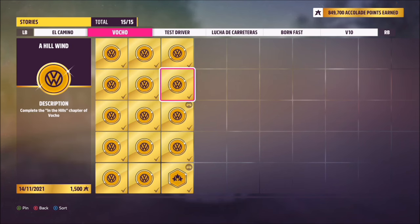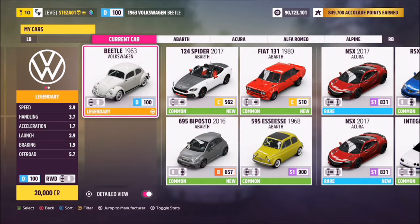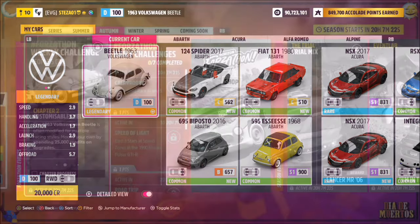To do this, you have to either complete Hill Wind or complete the Desert Queen challenge. Complete one of them and you'll unlock the Safe Hands accolade and get the VW Beetle — it's as simple as that. If they're all gold, you've already got it and have nothing to worry about.